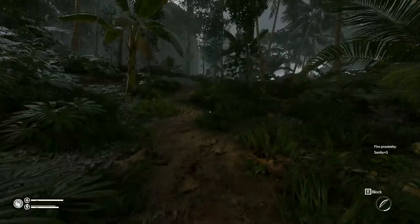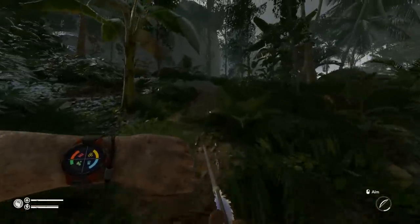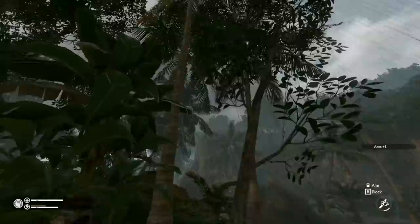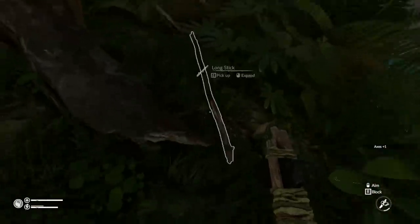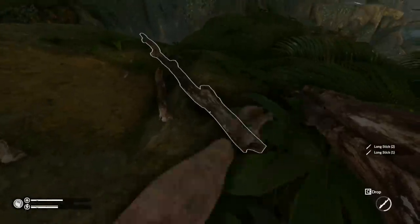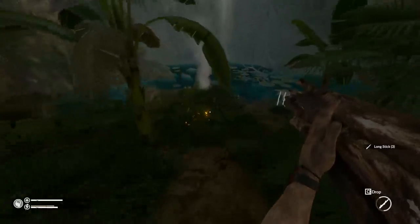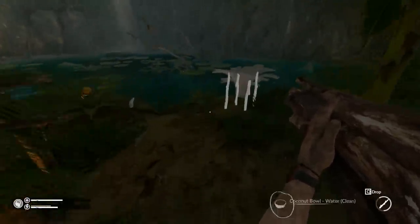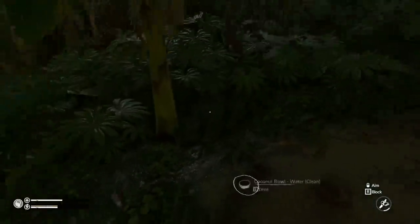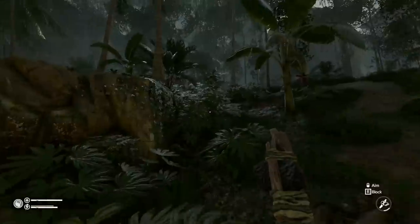We're doing okay for energy right now. Not too amazing, but definitely not unstable either. Plans today: I want to put out some of those traps. Maybe we can get a capybara because that would be a lot of cool meat. I want to do some more exploring - there's a jeep that gives us some stuff and there's also a fishing village. We've really only scratched the surface so far.